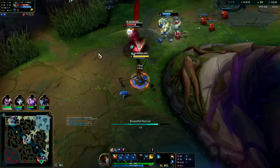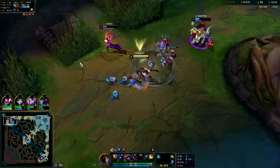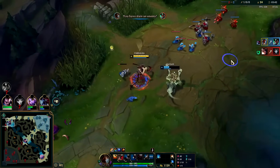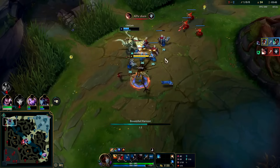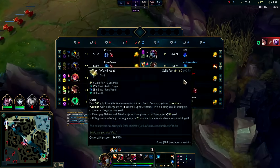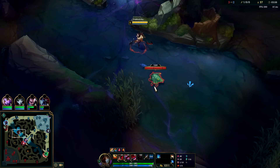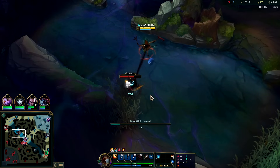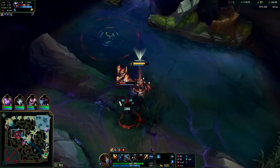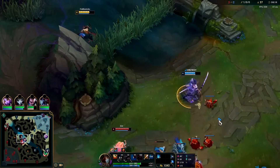Got out the fear and the EW — man, Cho'Gath autos took 10 years to go off there. I think she knew she dies here. My E was terrible but she was low enough that my Drain kills her. Wait — who died? It's my bot laners, which means their jungler's bot side. Fiddlesticks' solo fight isn't bad as long as they can't cancel your Drain — he can go toe to toe with most junglers.